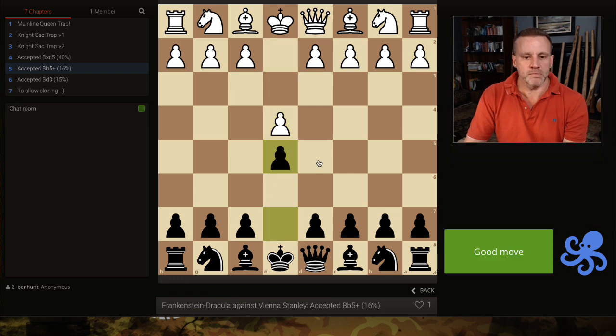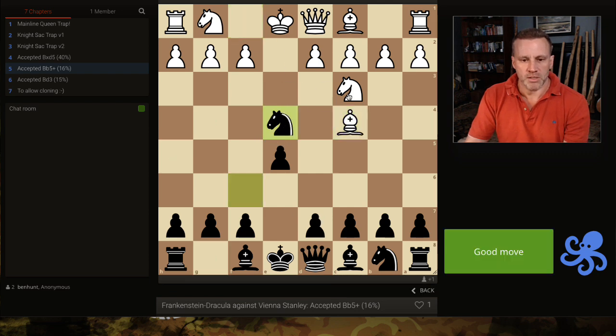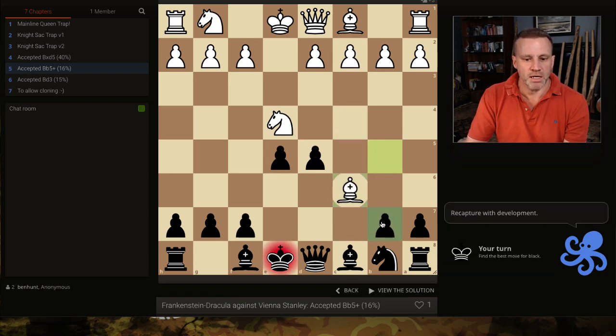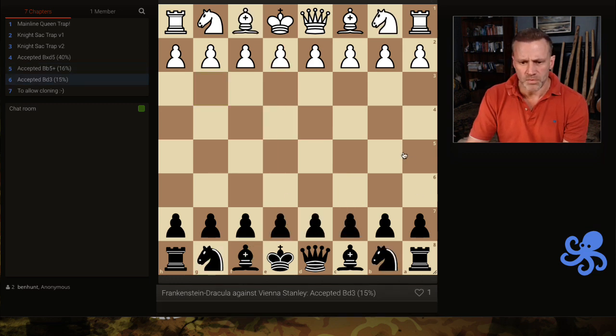Let's look at the second most common option if they accept. Knight takes, we fork — the second most common move is c6, and we recapture here with the knight. We're in a very good situation. f5 is probably the worst move for white here. Black wins 68% from here — we've got all the center, an awkward knight for white, and white has no development. Probably just bishop e7 and castles and we're absolutely fine.